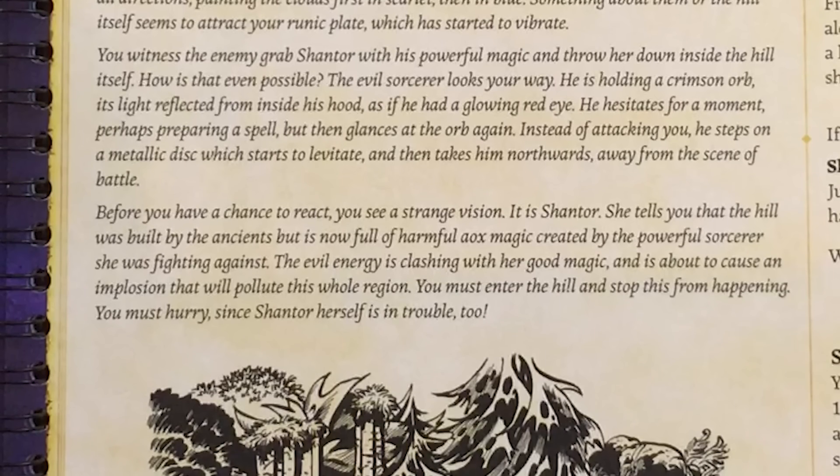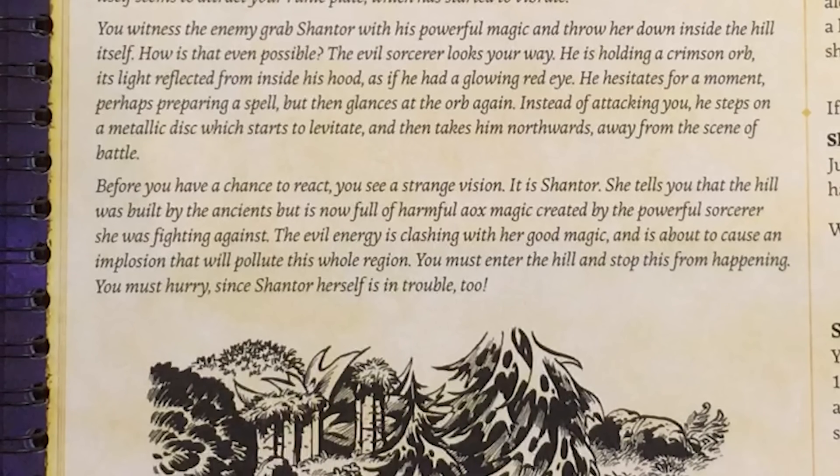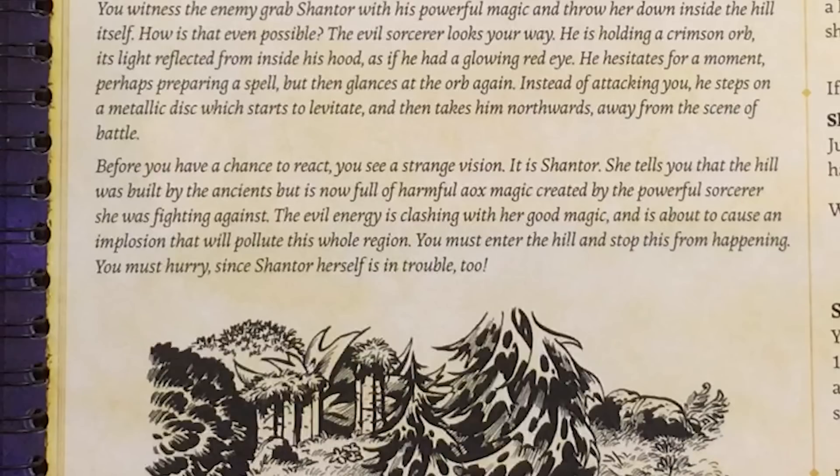"You witness the enemy grab Shantor with his powerful magic and throw her down inside the hill itself. The evil sorcerer looks your way — he is holding a crimson orb, its light reflected from inside his hood as if he had a glowing red eye. He hesitates for a moment, then steps on a metallic disc which levitates and takes him northwards away from the scene. Before you have a chance to react you see a strange vision — it is Shantor. She tells you the hill is full of harmful Aox magic about to cause an implosion that will pollute the whole region. You must enter the hill and stop this from happening."